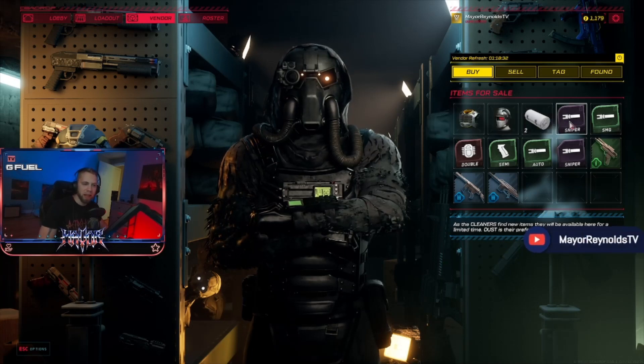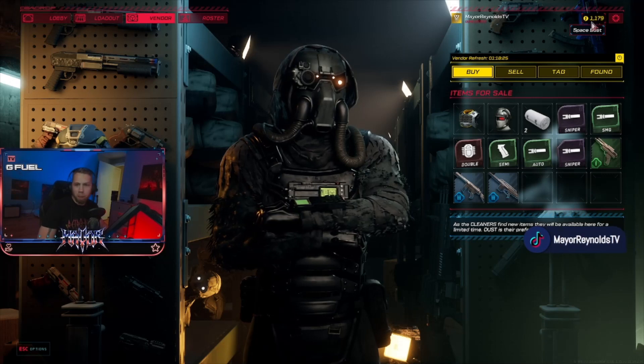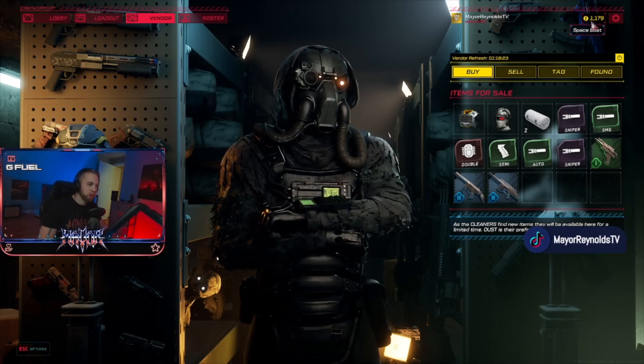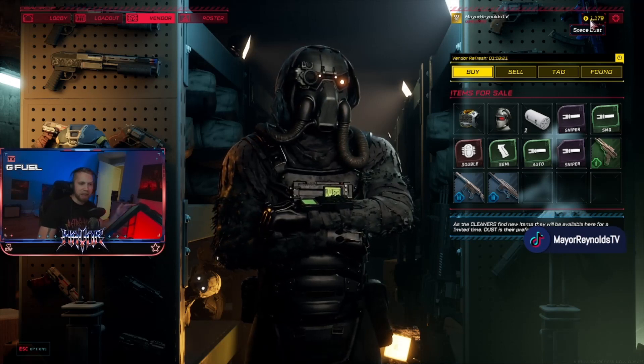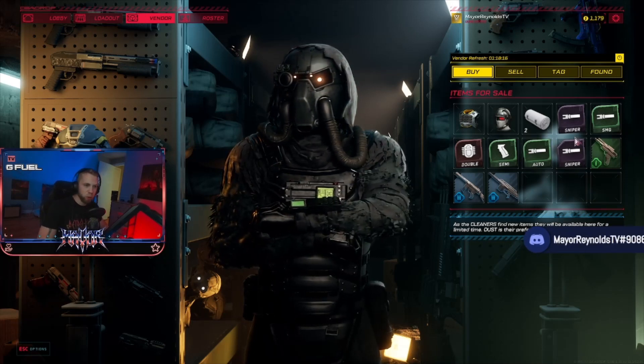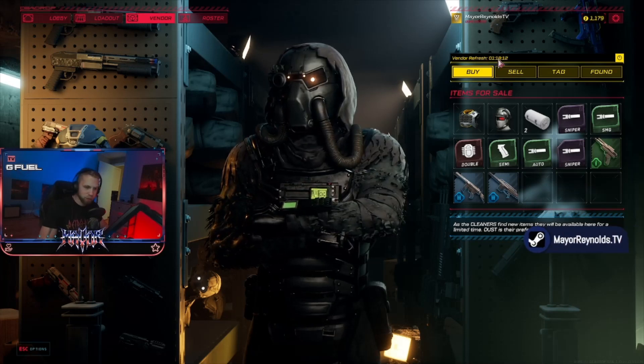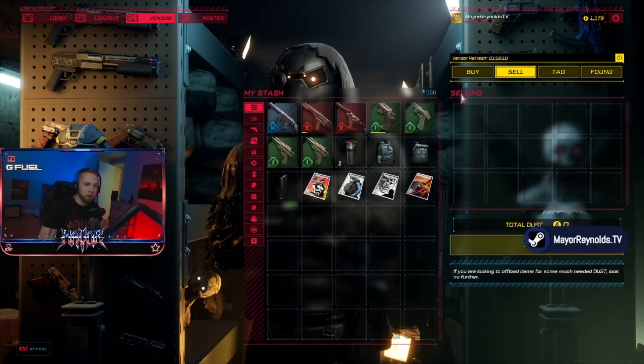Here's the inventory he has to sell right now. You use space dust — or just 'dust' — as the currency, shown up here. You cannot buy this currency; it is not a premium currency — it is earned only in-game through selling items to the vendor. This buy tab inventory refreshes every few hours, a lot like other games.